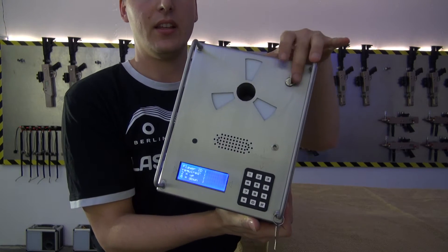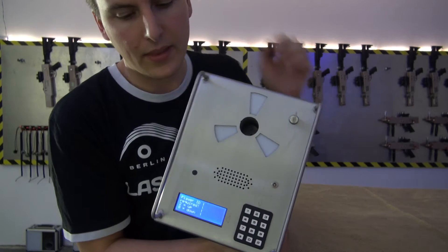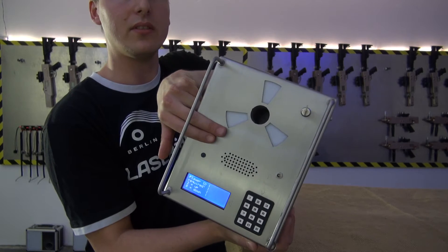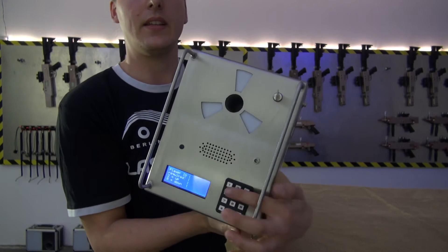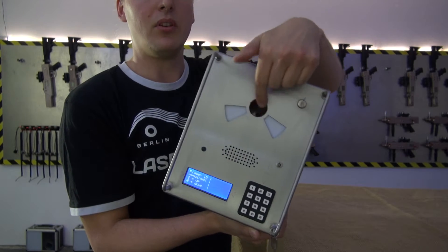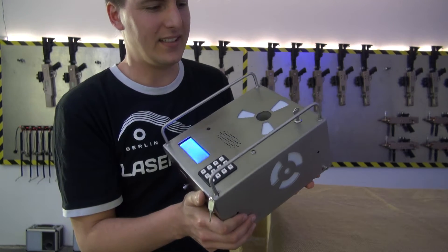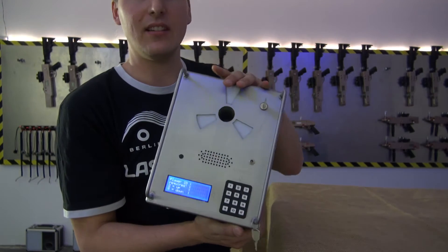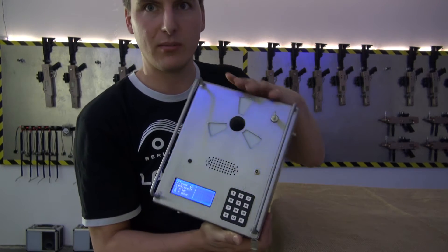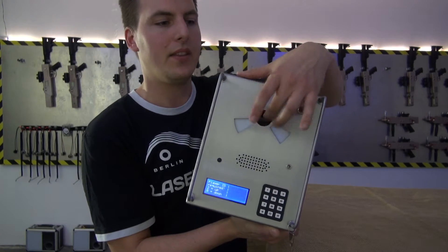All the main stuff is here on the front: the key to turn it on, the charging plug, the infrared LED that sends signals, the screen, the speaker, and the keyboard. If nobody starts the game after five minutes, the box will announce that it's bored.